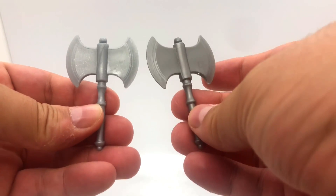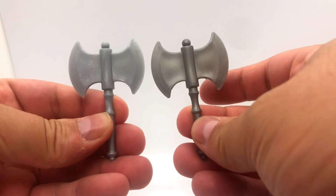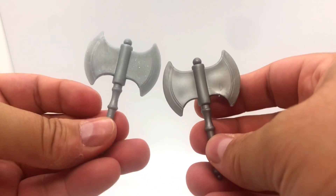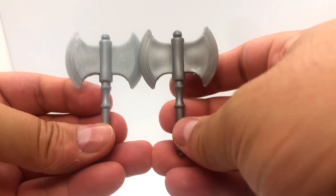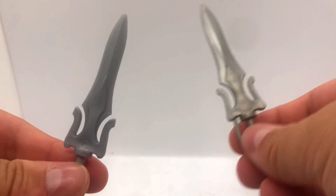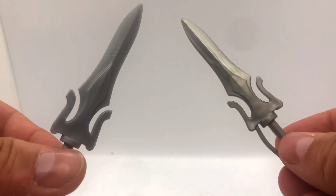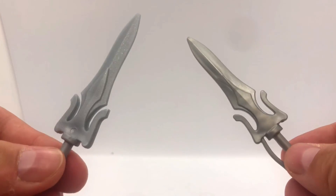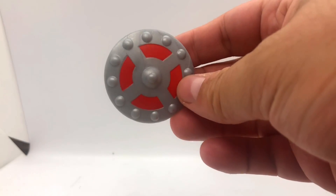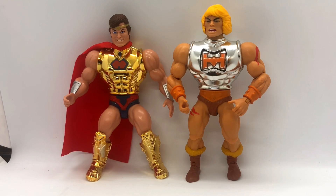Comparing the battle axes: the one from this two-pack set is lighter, shinier plastic with some sparkle to it — same mold but slightly different. Same goes for the sword: the two-pack version is a full Power Sword, lighter and shinier with sparkles, whereas standard Battle Armor He-Man only came with a half sword. The two-pack also includes a shield that's lighter than the standard He-Man shield and also has those little sparkles.